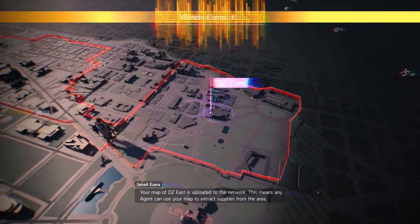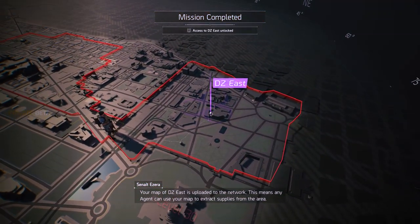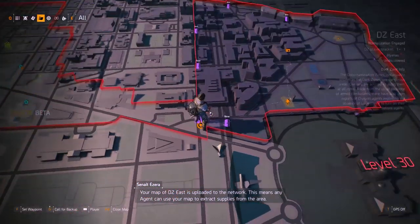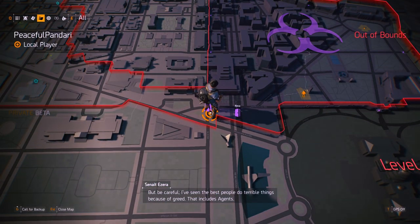Your map of DZ East is uploaded to the network. This means any agent can use your map to extract supplies from the area. But be careful — I've seen the best people do terrible things because of greed.